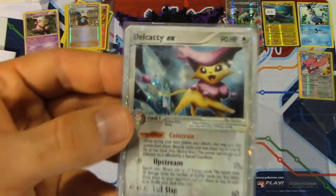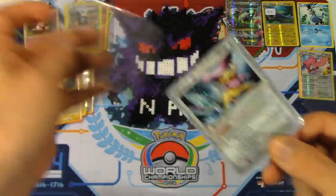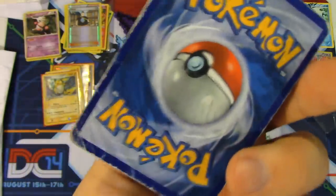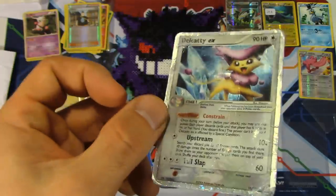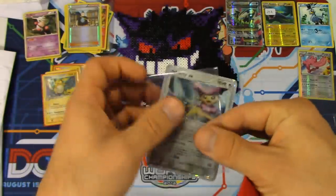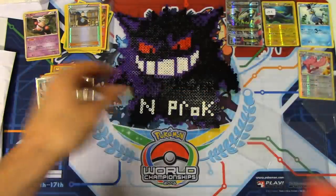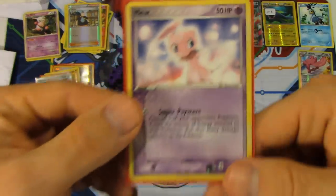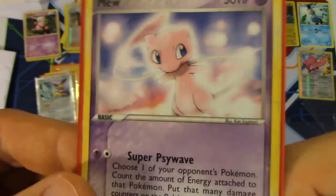We've also got a Delcatty EX from Crystal Guardians — the condition isn't great, but I don't care. It's a Delcatty EX, something I've never had before, and it's something that you fans thought to send to me — so that's really awesome. We've also got a Mew here — I love the way that Mew looks. Awesome artwork, very clear. It reminds me of the Pokemon Snap Mew, so that's really neat.